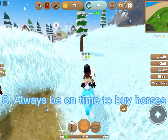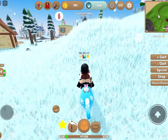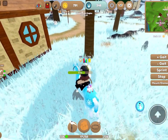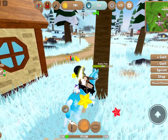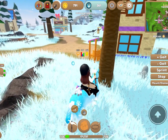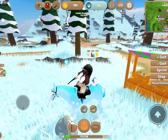Speaking of time, tip number eight is to always be on time. The horse market changes at 6 o'clock AM in-game time, and time goes really fast. One second it's 5:55 and two seconds later it's 6 o'clock and you couldn't get the previous horses. So always pay attention to the time to make sure you have time to buy the new horses.